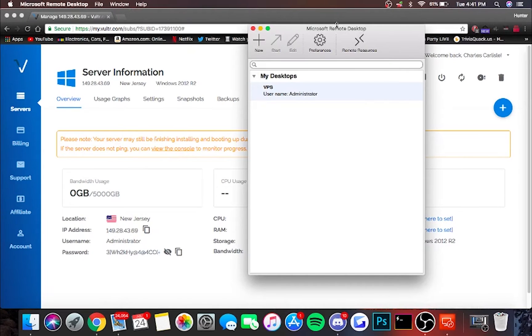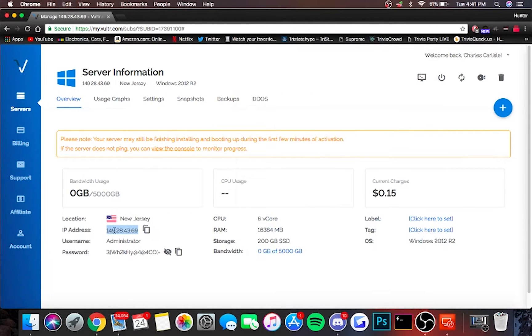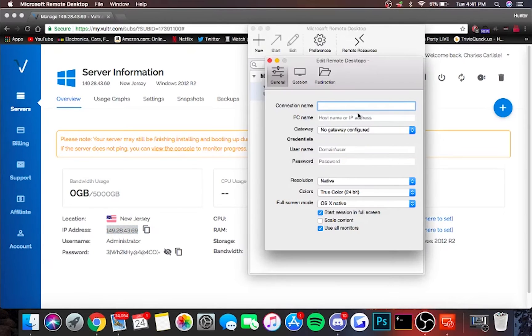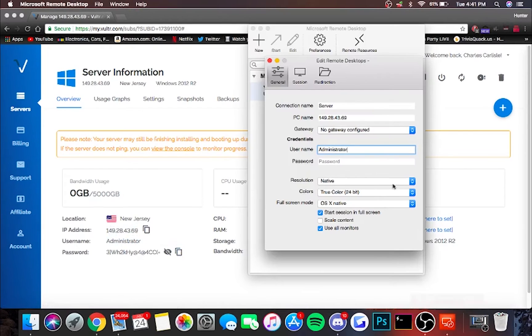Now once you have Microsoft Remote Desktop downloaded, go ahead and click new up here. Copy the IP address and paste it where it says PC name. You can give the server a name of anything you would like. Copy the username and copy the password. Now once you've done all that, go ahead and click the X up here.